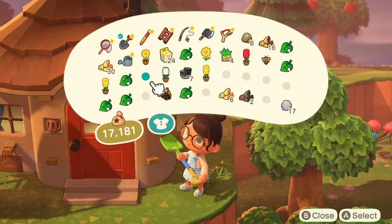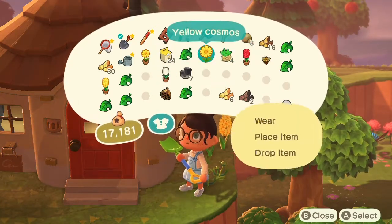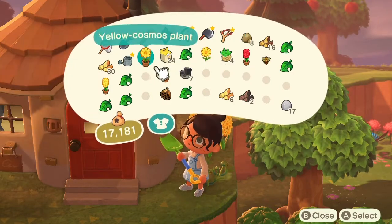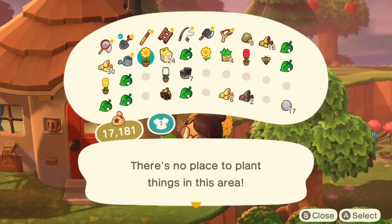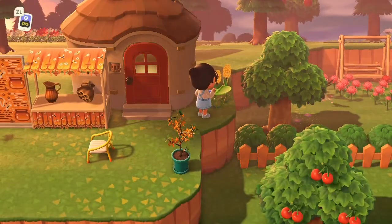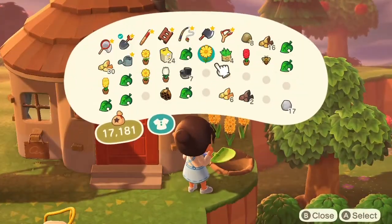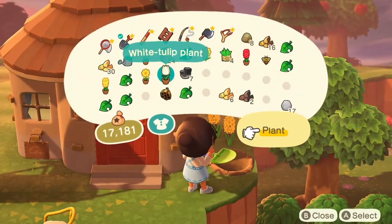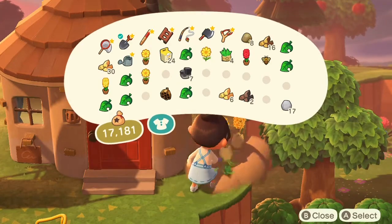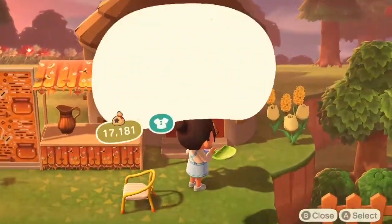So we're going to plant these. No place to plant — oh dang it, I just planted the ones that I had picked off the flowers. That's not going to do. Let's try the tulips. Oh, that looks cute — I like that actually.